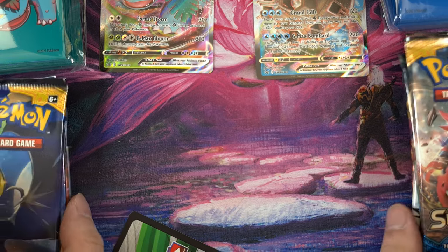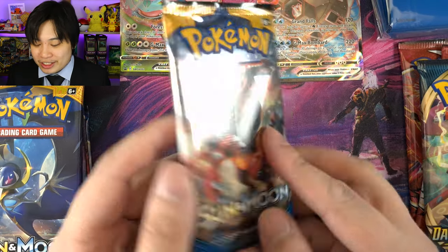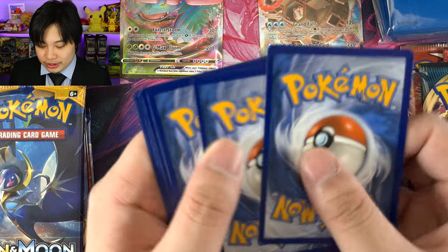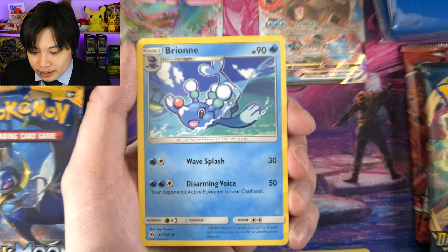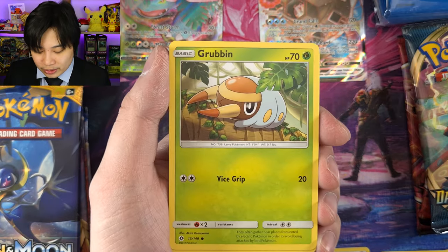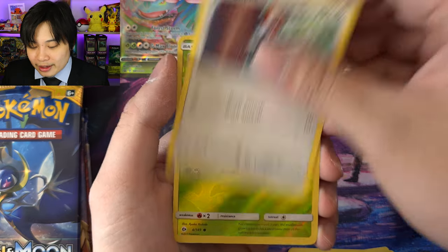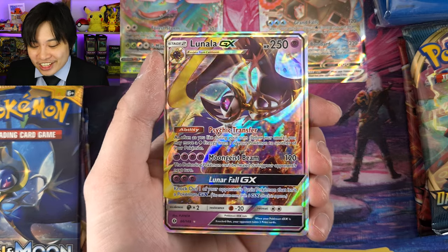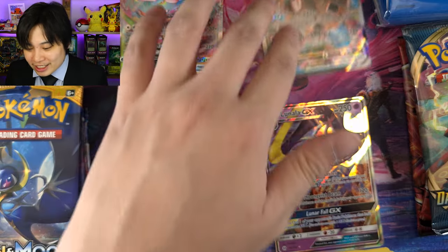We're going to zoom in a little bit more so we can see our cards better. Let's start with our first pack on the challenger side — blue side, Team Blastoise. It's a Sun and Moon pack. We got a nice Metal Energy, a Brienne, Shielgar, a Crabrawler, Pellipper, a Grubbin, a Snubbull, a Sandile, a Pikipek, reverse Paris, and our rare is none other than a Lunala GX — one of the poster mascots for the game itself. Team Blastoise kicking it off with Lunala GX.